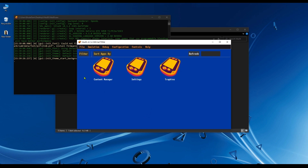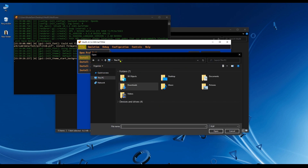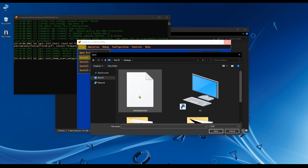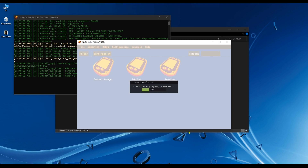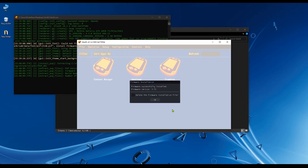Now we need to install the firmware by going to File > Install Firmware. Select the firmware file that we downloaded and hit open. Let it do its thing — it's going to take about two minutes to install the firmware. Once it's done, you can check the box to delete the firmware file, but that's optional.